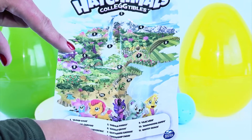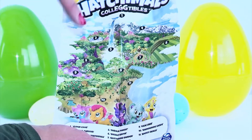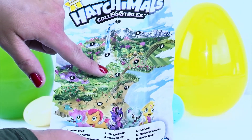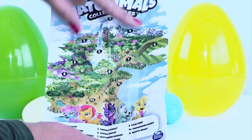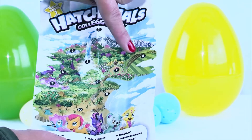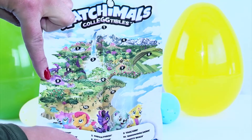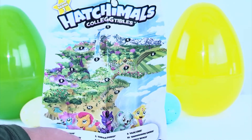Five is over here. And six is Giggle Grove — how cute is that? Right here. And then seven is Glittering Garden. Eight is Friendship Farm, right here. Nine is Lilac Lake — there's nine. Ten, Shimmering Sands, right here. And eleven is Breezy Beach.